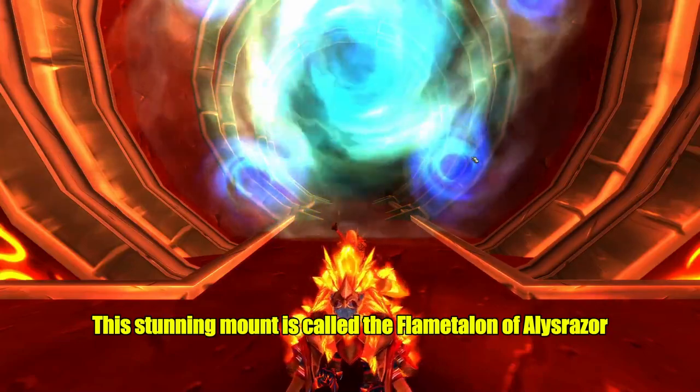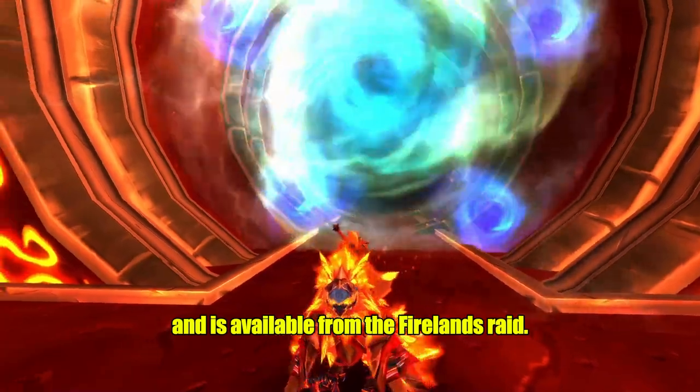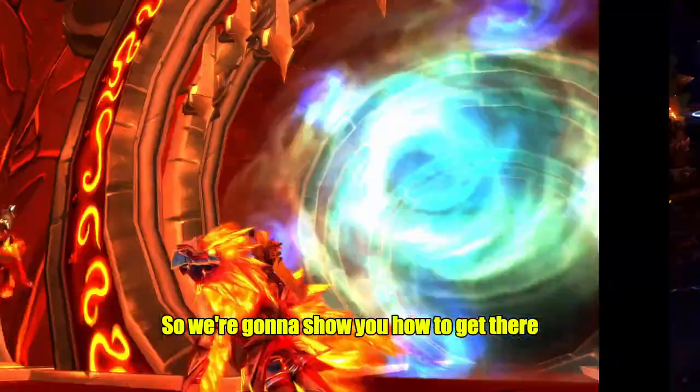This stunning mount is called the Fleeing Talon of Alizabal Raza and is available from the Firelands Raid. You can do this on both normal and heroic as separate lockouts, so we're going to show you how to get there.